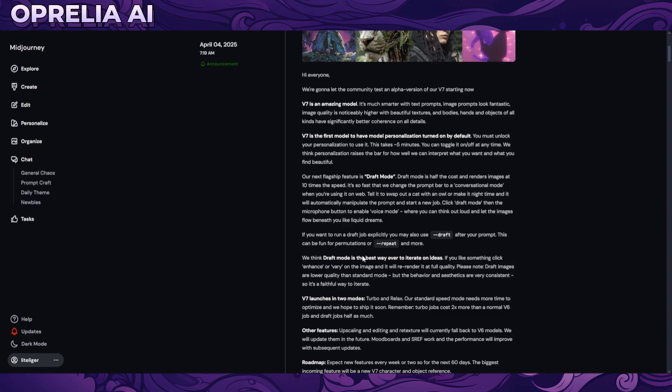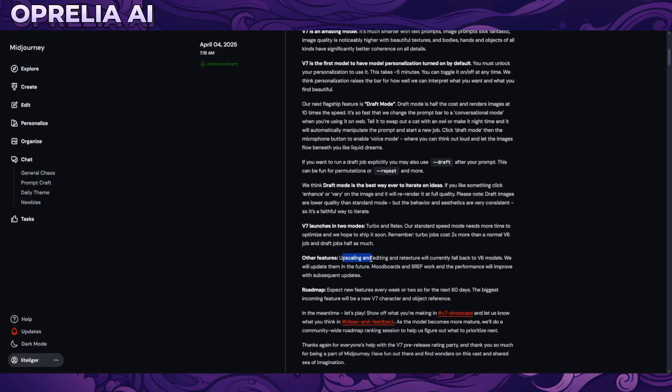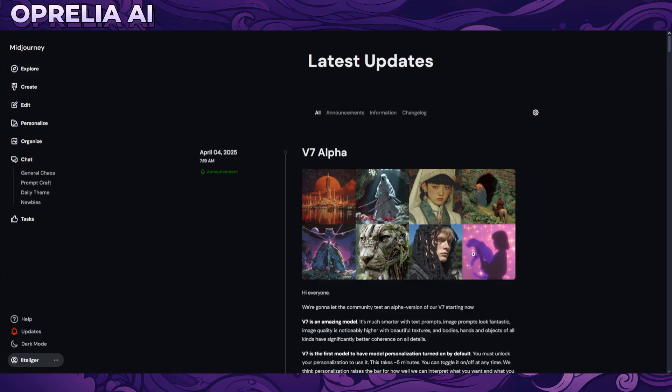They've now added the fast feature as well. Other features include upscaling and editing, but retexturing will currently fall back to v6 models and will be updated in the future. Mood boards and SRF work will improve with subsequent updates, with the next update expected within 60 days. The competition is getting fierce with Sora's new model and Revel, so MidJourney is in a tough spot.